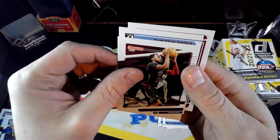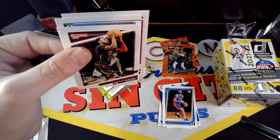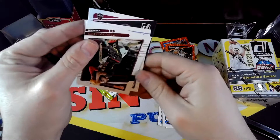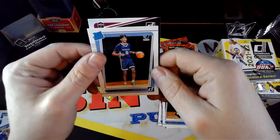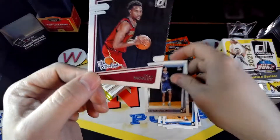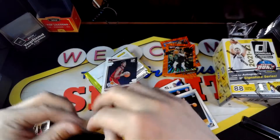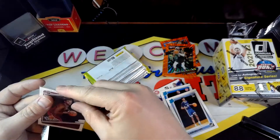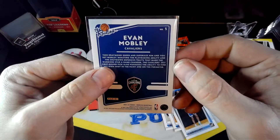Assuming this is a rookie — yep, rookie. Grizzly. Zaire Williams — not bad. And our insert is the Rookies insert: Evan Mobley. There's a pretty good name. Evan Mobley, the Rookies insert. That's a really cool-looking insert out of the rookies this year. I like it.